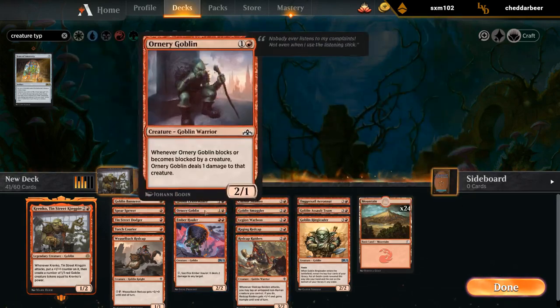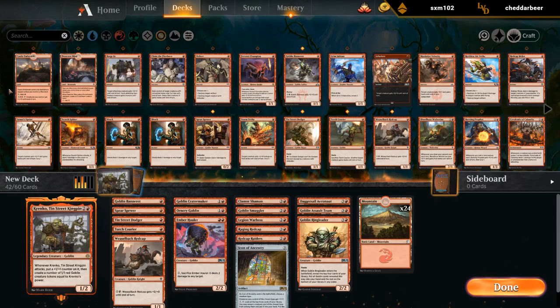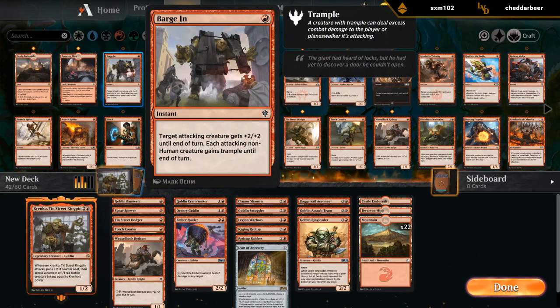Don't have to play all of them — can cut some of the weaker ones, but I don't mind going for a heavy goblin theme. Definitely one to two Redlands. Then basically play all the good bomb spells we can get.